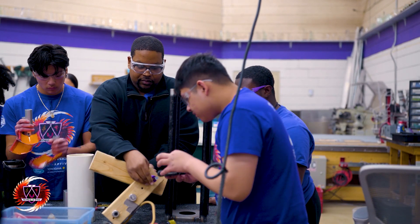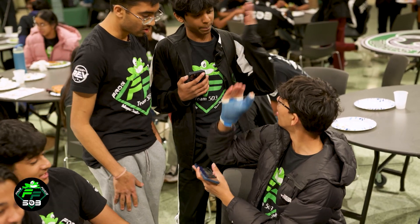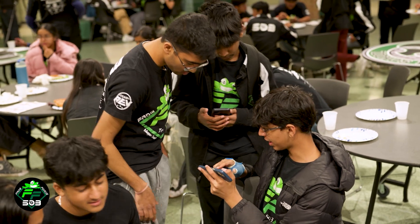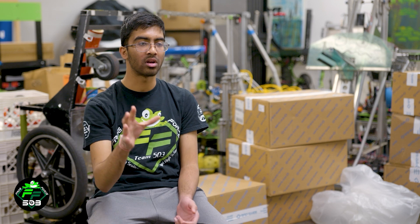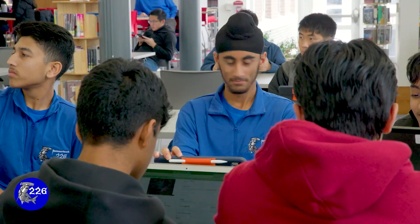We break into subgroups and each prototype a certain thing. First, we focus on the what — what functions do we need to have. Then the next day, on Sunday, we check how do we want to accomplish this. Do we want a grabber mechanism? Do we want some rollers? We split the game manual into different groups in the room and say: you analyze this portion, you analyze this portion — so we can all compile and present it together without spending ages on each thing.